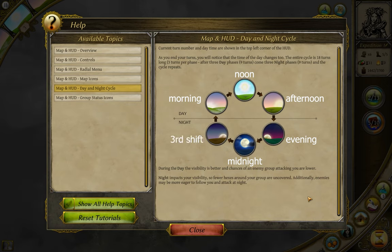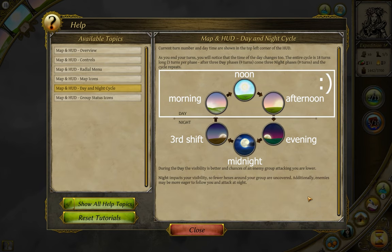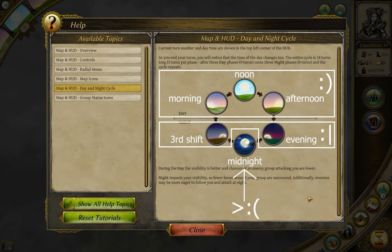The Day-Night Cycle affects enemy aggressiveness, the visible radius around your town and adventuring parties, and a few other special cases. Morning, noon, and afternoon are considered fully daytime, with maximum view range and minimum enemy hatred. Evening and third shift are about half and half, and midnight is maximum aggro — your view radius shrinks to nothing, god perks and town buildings notwithstanding.